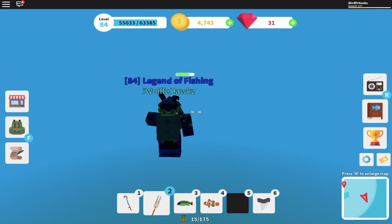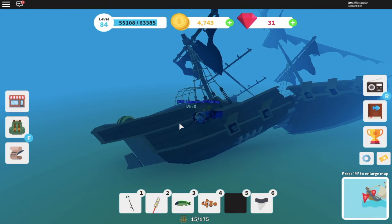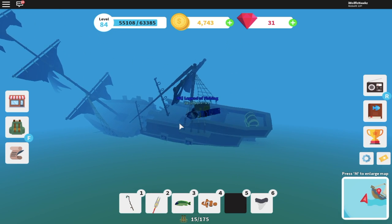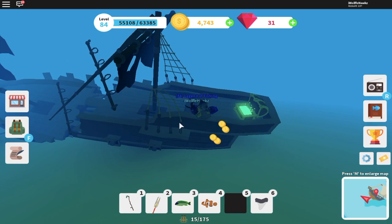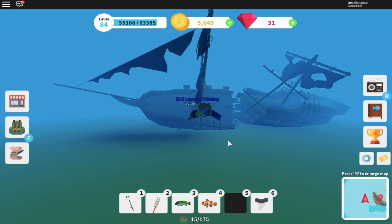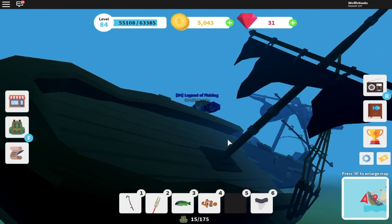It's the shipwrecks around the map, which spawn with a big shark guarding them. You have to kill the shark for the ship to spawn, and then there will be a chest. Similar to the daily chest, it rewards you coins or gems depending on the ship's rarity and how lucky you are. The ship looks like this — it's a really cool new feature.